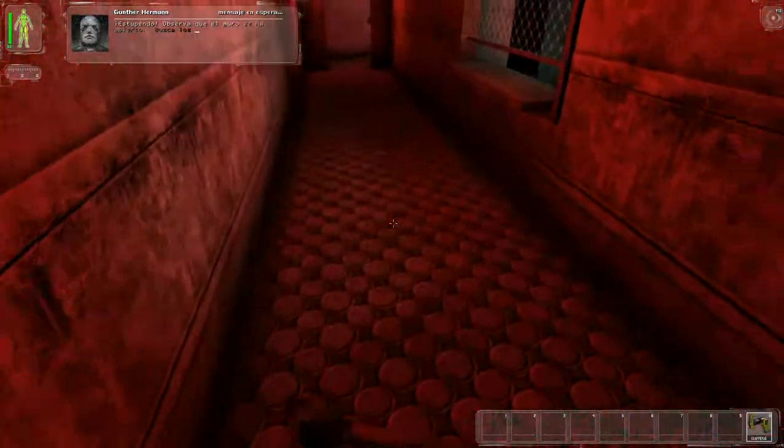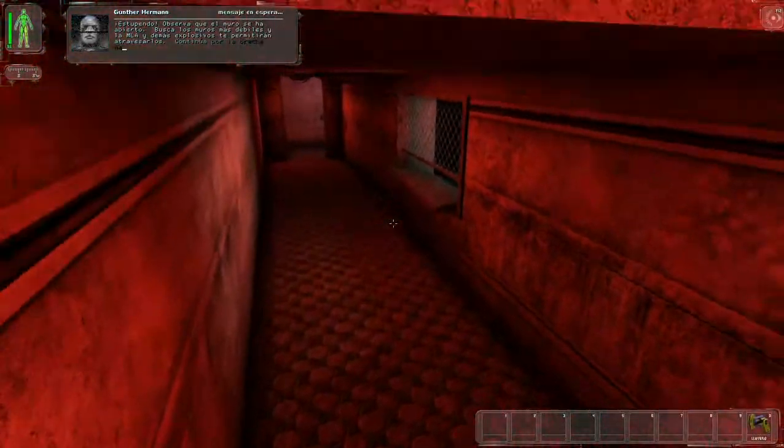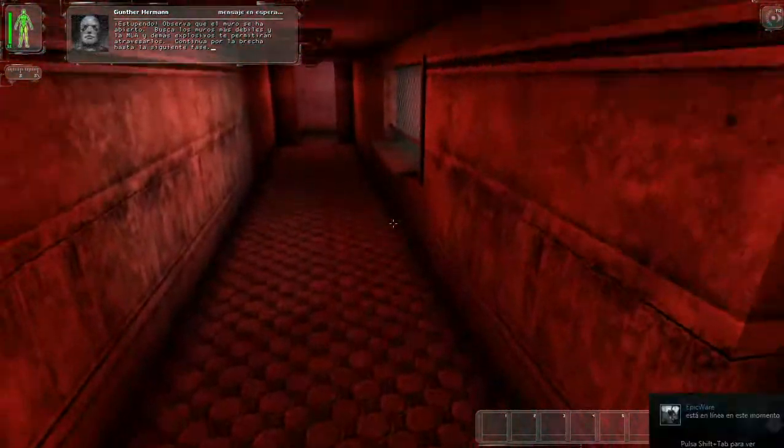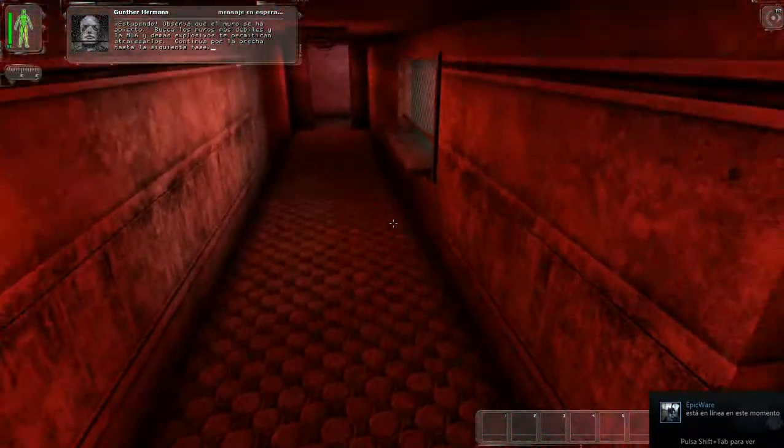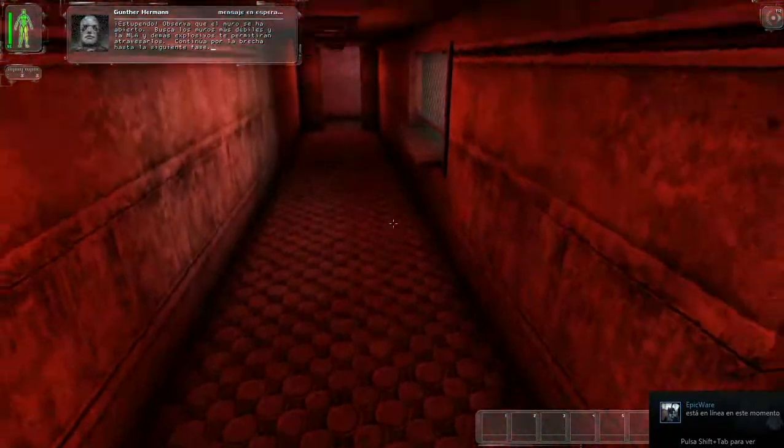Excellent. Notice that the wall is opened. Look for other weakened walls such as this — your LAM and other explosives will allow you to breach them. Continue through that breach and on to the next section.